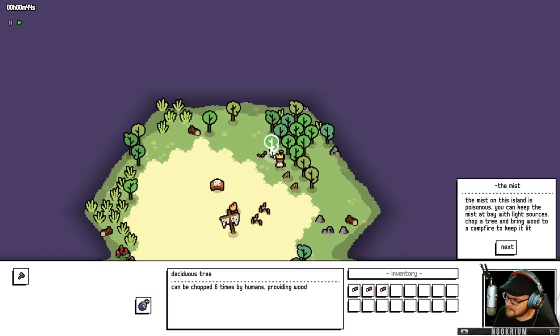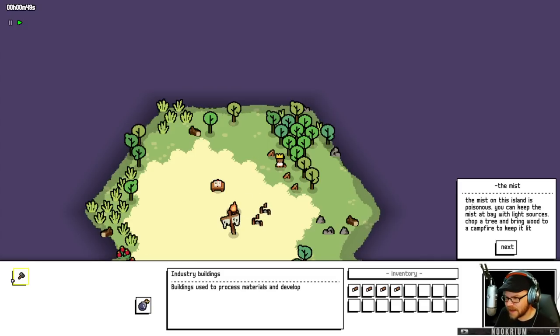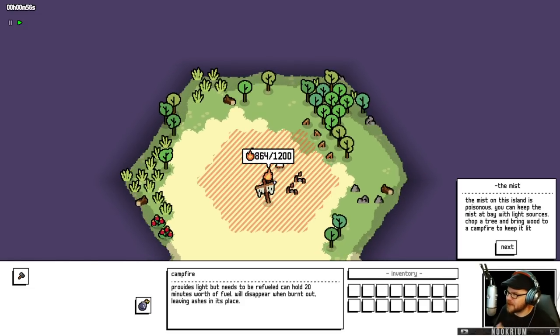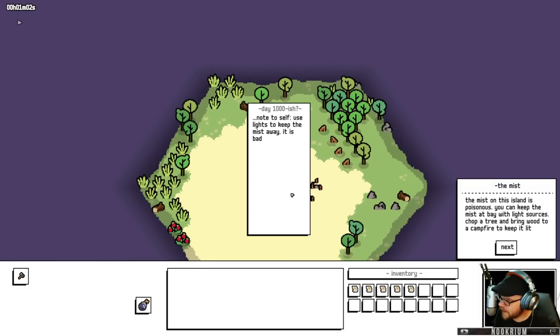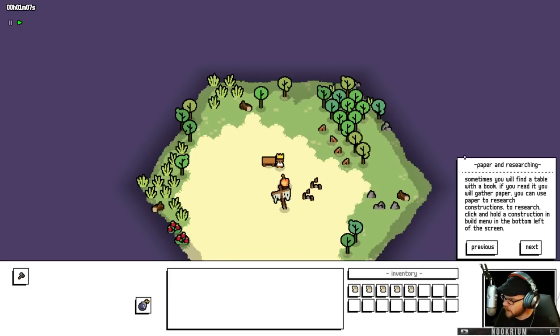Let's chop some trees. I've got some logs in my pocket and I'm going to throw those logs into the fire to keep it going. Over here we got a book which I'll click on — it gives me some research, and this research will let me build things like houses and whatever else. The mist is gonna ruin our day. Keep the campfire going. Sometimes you'll find a table with paper — we use that for research.